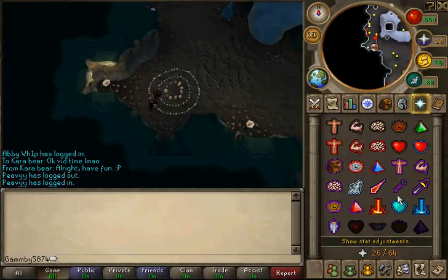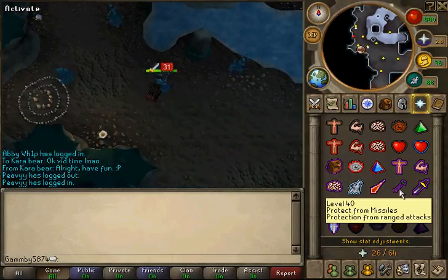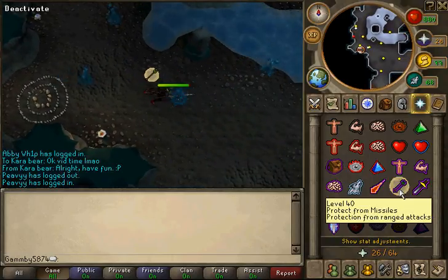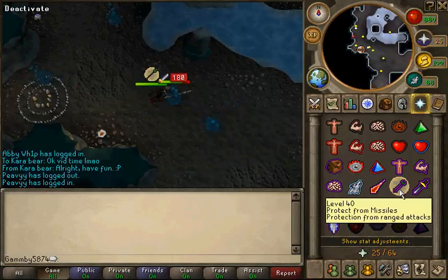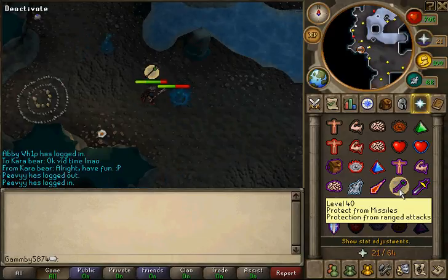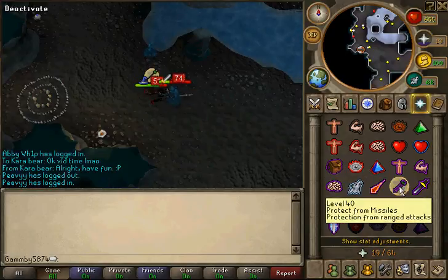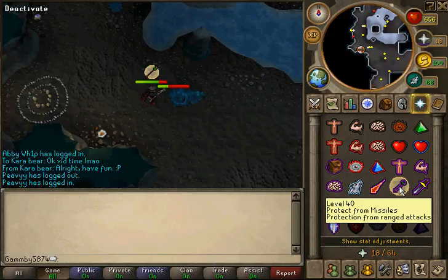You have to maximize your Magic Defense mainly. One important thing — you'll want to use Protect from Missiles because they do have a ranged attack that is pretty accurate and strong. You wear the Dragonhide to prevent the magic damage, which seems to be their more frequent attack, but you still want to use Protect from Missiles because that is the stronger attack.